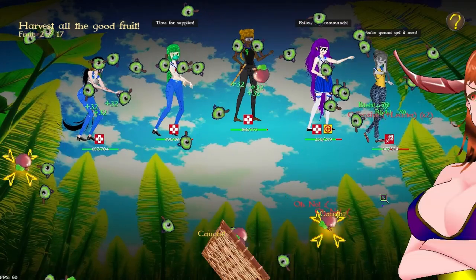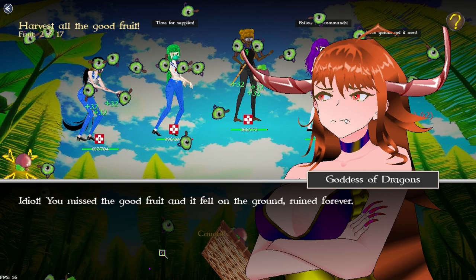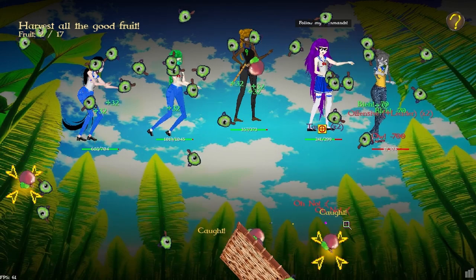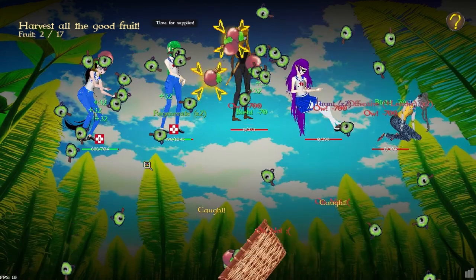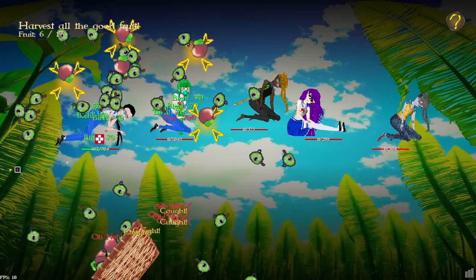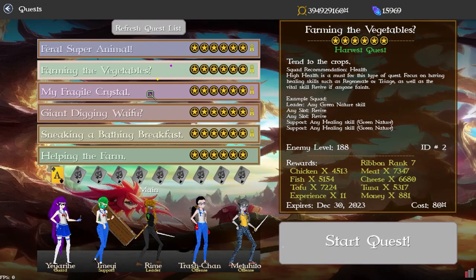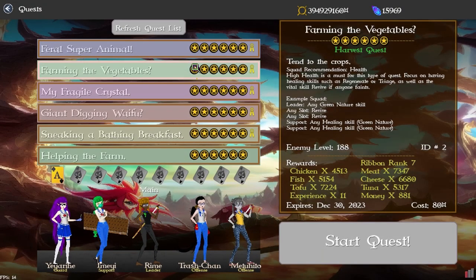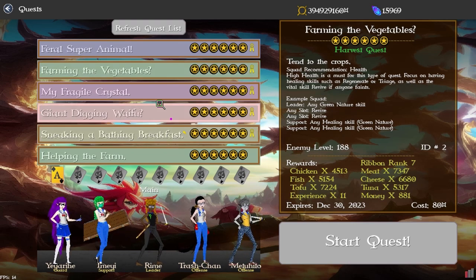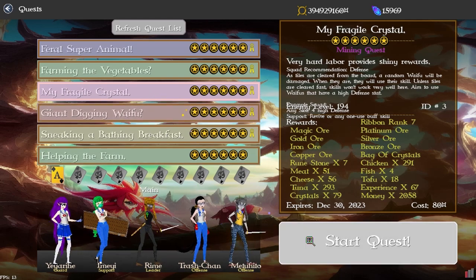If you miss a fruit completely it falls to the ground and does a ton of damage — complete with more insults. This tutorial normally triggers around rank 2, so the mini-games themselves will be a lot easier at that point. Each mini-game has its own tutorial.